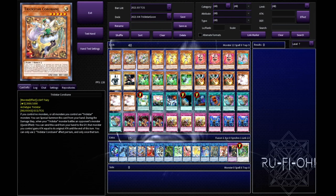We start off with triple copies of Corribane because our aim here is to get two bodies on board so that we can go into Verte Anaconda and go off from there. Having that option is always good. It can be a little bit bricky but having three available does mean you can open it more often than not and you've got a free body to summon on board, so it's not always terrible. If you're drawing it later in the game it can be a bit annoying but for the most part it works out quite nicely.